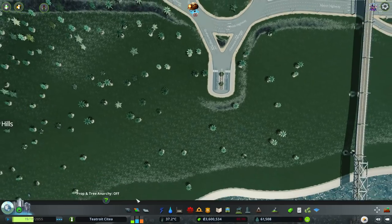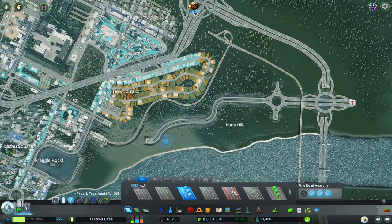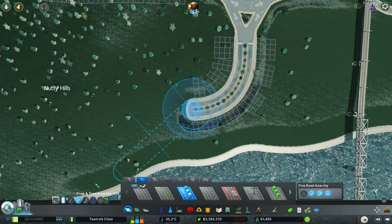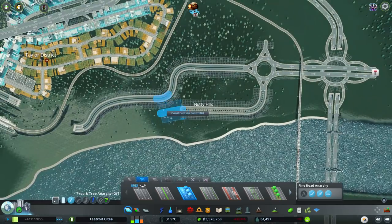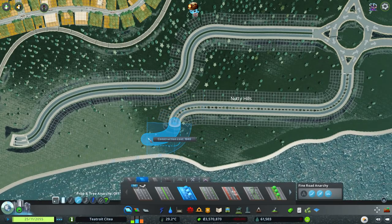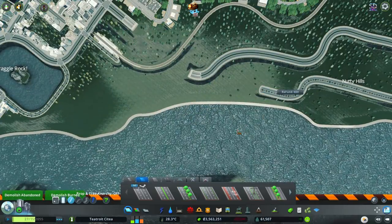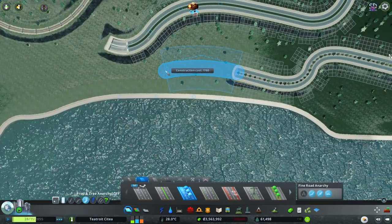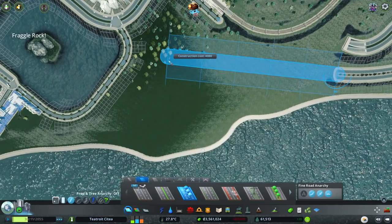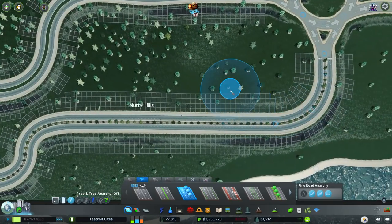We're going to take that road and bring it along here. I'm thinking we're going to have a stadium in here — nice access to the highway, we've got train access. I think that's what it's going to be. So let's just bring that down along here, bring it along straight. We don't want it to connect to that one — this is going to be a totally separate section. We'll come back to that space in a moment. This bit here could be absolutely perfect for a stadium. Let's take a look at the sizes of stadiums we've got.